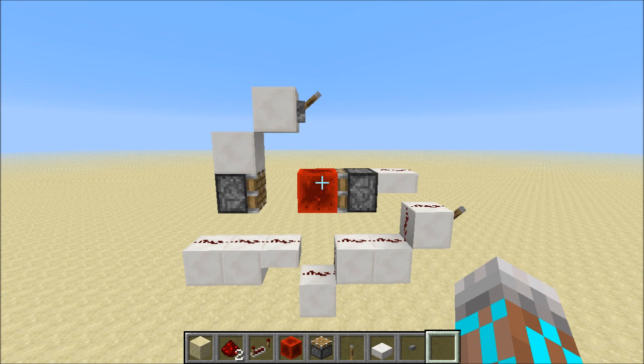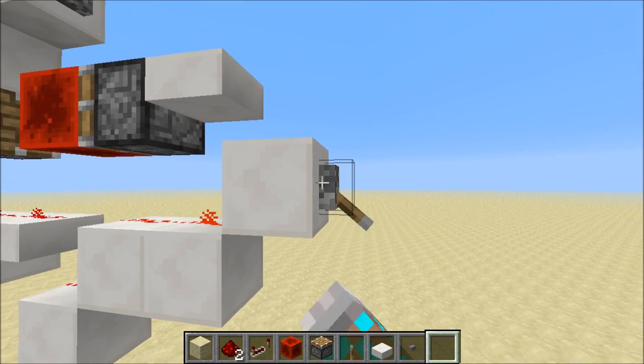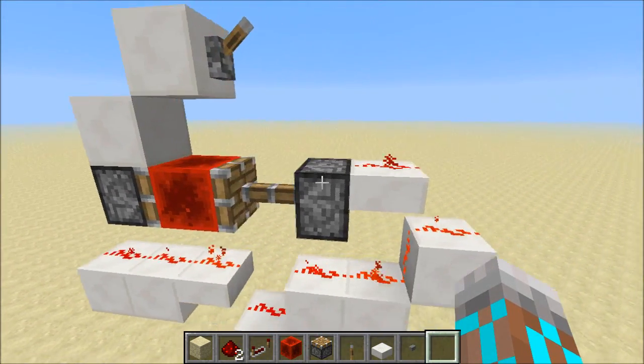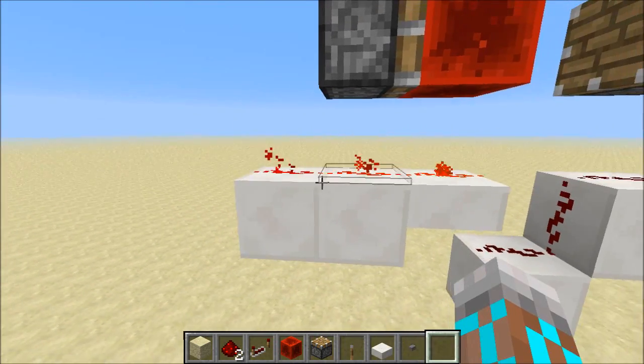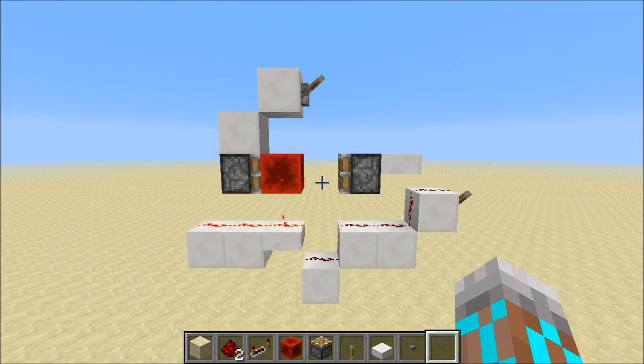You may have noticed that I said SR latch instead of RS NOR latch, and that's because this is an instant set and reset latch, but it's not NOR based. When I flip this lever, the output turns on. We're also moving this redstone block over. We can turn the input off, and the redstone block stays over here and powers the output. That's instant on the set, but that's not really that special. This is something that Henrique Pickler da Silva pointed out in the comments.